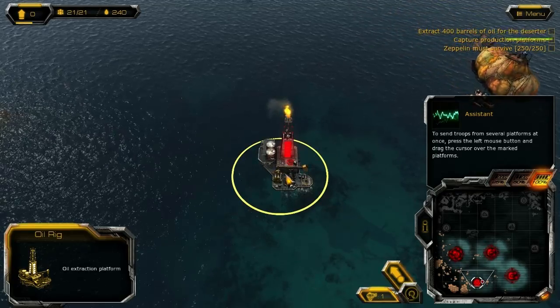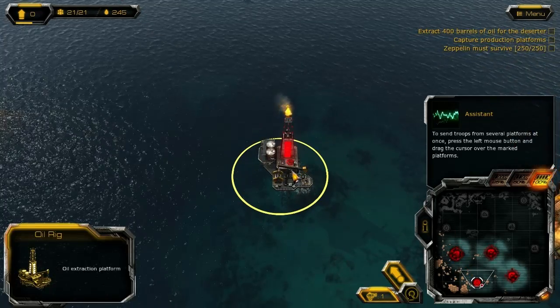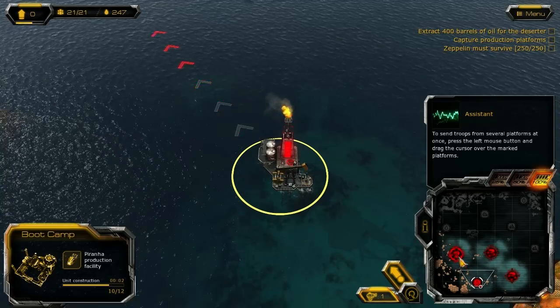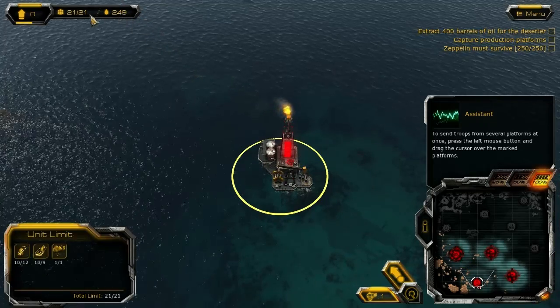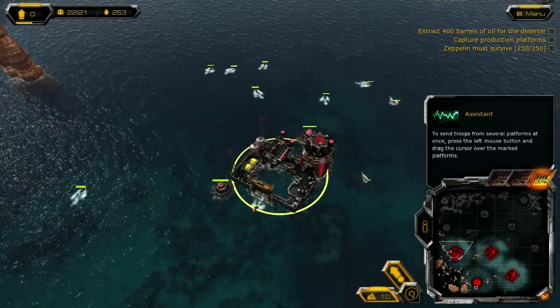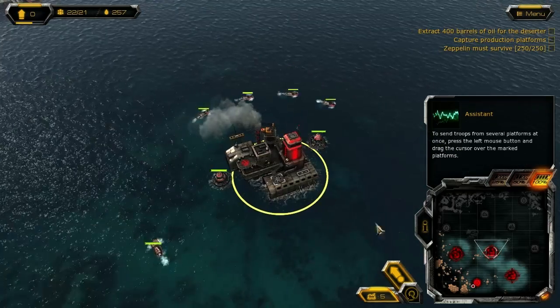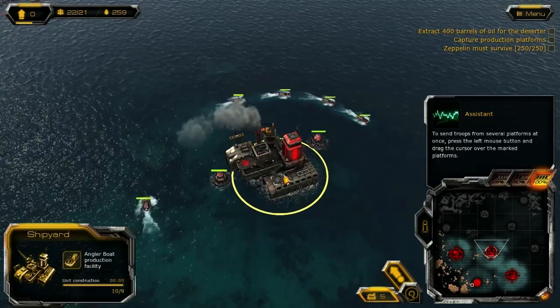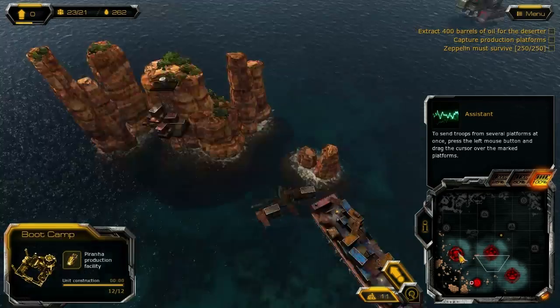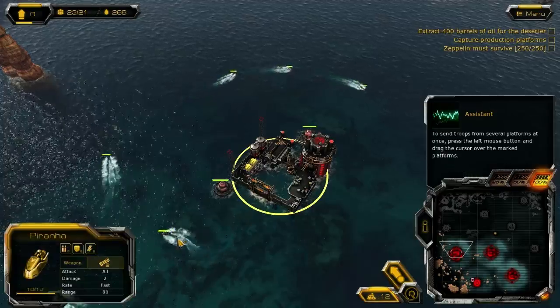The game is based around platforms that do various things. These ones right here are oil rigs — they generate oil, which is your sole resource aside from supply units. Then you've got various different kinds of platform that produce different kinds of units. These make angler boats, and these make piranhas — these little things right here.